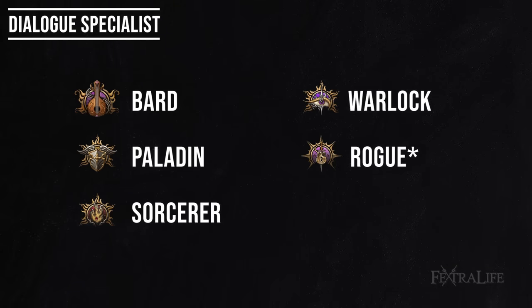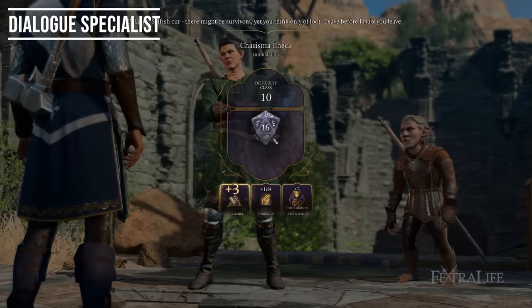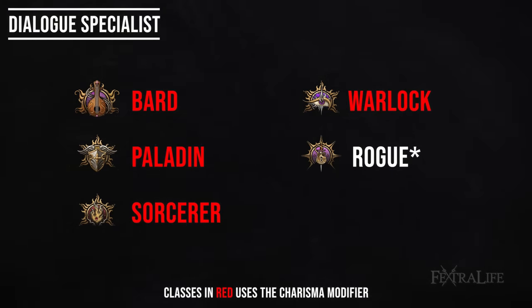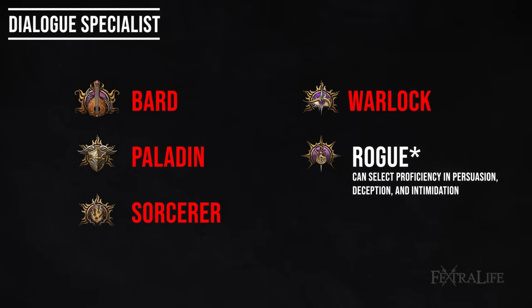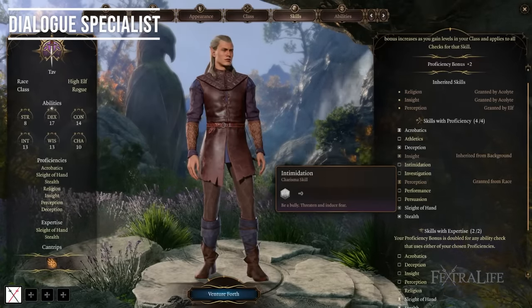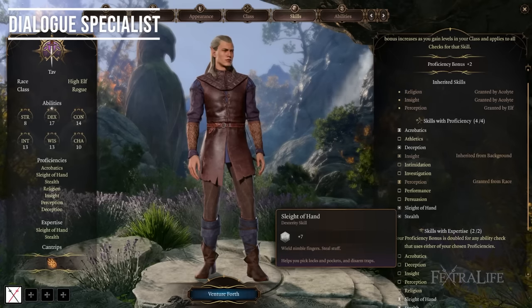Next we have Dialogue Specialist. This is someone that's going to handle most of your dialogues in the game, ace your conversation skill checks, and get the outcomes you want. Four out of five of the classes in this section use Charisma for their spellcasting modifier, and Charisma also increases their dialogue skill checks — so there's a natural synergy. Rogue has an asterisk here because Rogue has proficiency in every dialogue option, but doesn't typically use Charisma. However, you could give your Rogue Charisma or expertise on dialogue checks to still fulfill this role effectively.